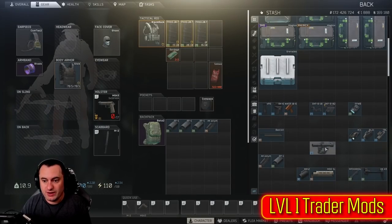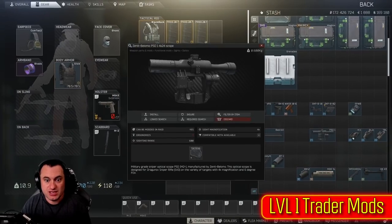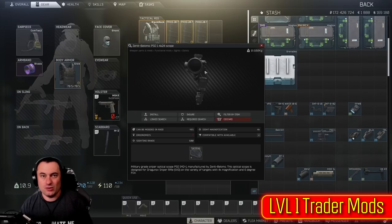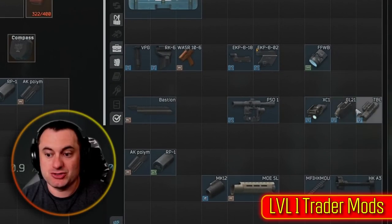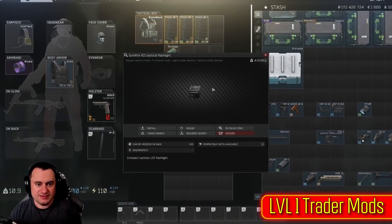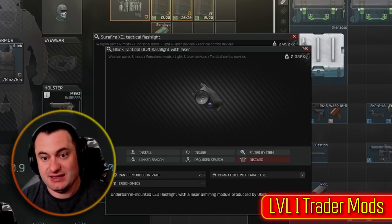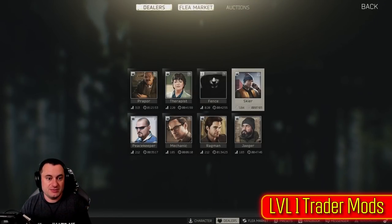Next up is lasers and flashlights. You have three choices outside of the flashlights that cost US dollars and euros — these three are just rubles to buy. You've got the XC1 flashlight on Mechanic as well as the GL21 on Mechanic. The XC1 is just a flashlight; the GL21 is a flashlight and a laser. Then the TBL is just that blue laser everybody's familiar with — that's all it is, just a laser.